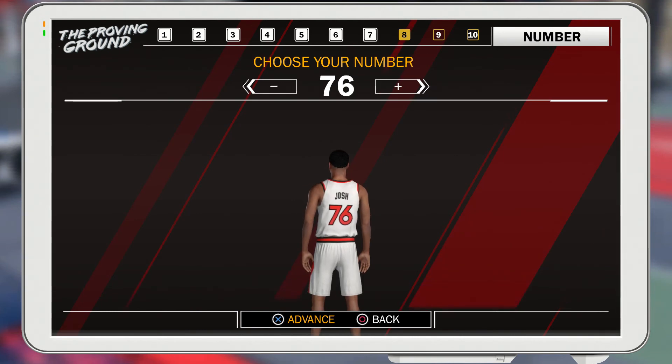So basically for this build you're gonna want shot creating and driving and finishing, and be 6'4" or shorter — but in my opinion the taller the better because you'll be stronger, able to dunk on people more, and shoot over people more because you're taller with longer arms. That basically sums up everything. If you guys enjoyed the video, don't forget to drop a like, subscribe if you're new, and I'm out.